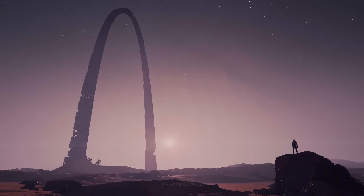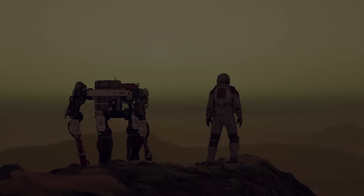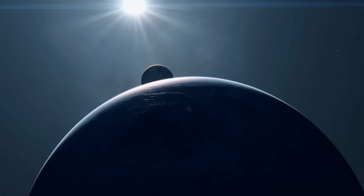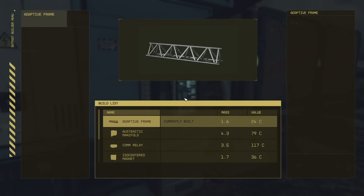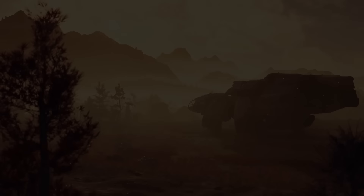Starfield has arrived and similar to its predecessor Fallout, we have outpost building and automation. Not just the harvesting of materials, but we can also produce more complicated resources. Today we'll start off with the basics of outposts and resource generation, but expect an advanced guide soon, so why not subscribe for more Starfield content.